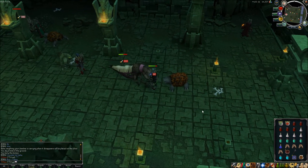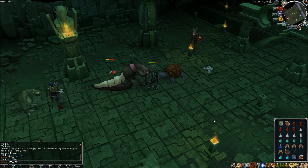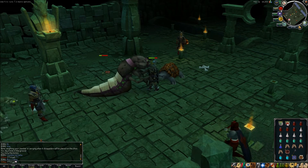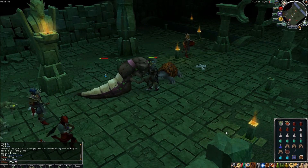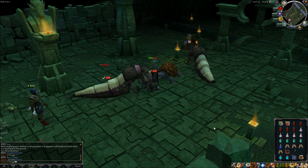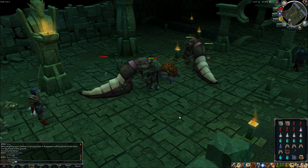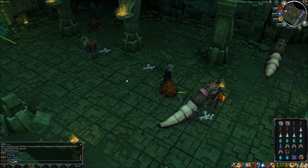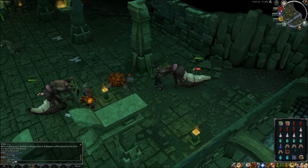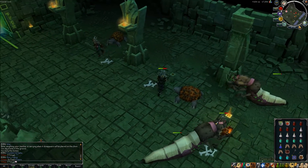I suggest that you bring nature runes and whatever fire rune source you might have, such as a fire staff. In my case I bring fire runes because I don't want to accidentally high-alch my weapon — it has happened to me in the past and it is not fun. As you can see, there is quite a high drop rate on rune items down here.